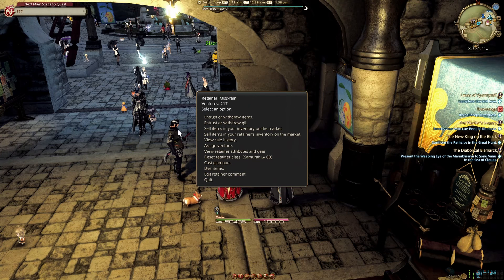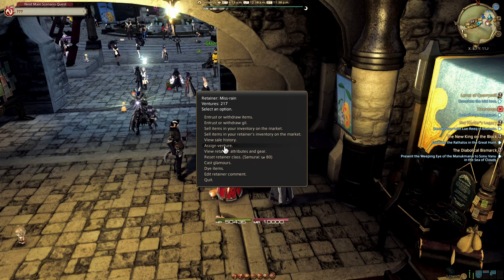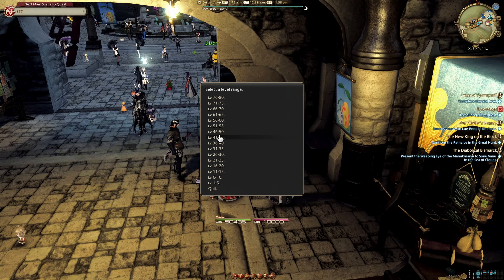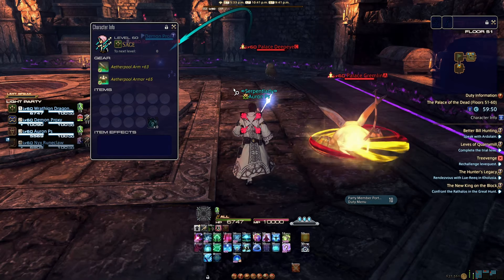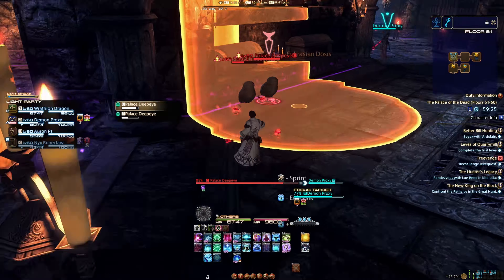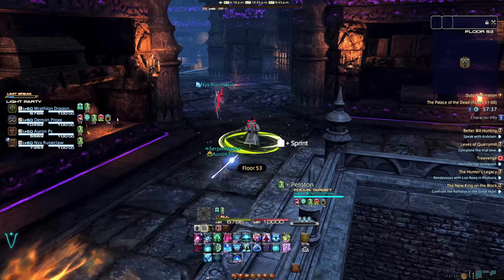At level 17, through the MSQ, you'll unlock the ability to hire retainers. However, you'll also unlock a side quest called An Ill-Conceived Venture, that will allow you to send your retainers out on their own missions to bring back items that you can then keep for yourself or sell on the market board. Also at level 17, you'll be able to unlock Palace of the Dead, your first deep dungeon, which is basically a dungeon that changes every time you move floor, and the layout's never the same any time you do it.